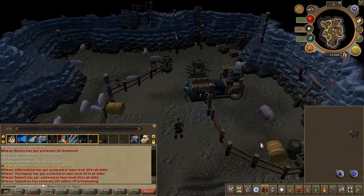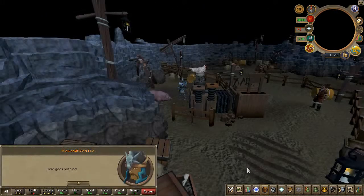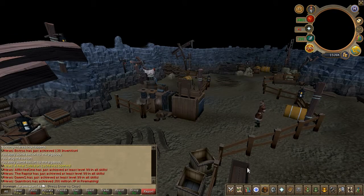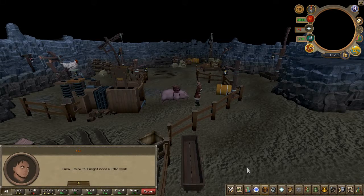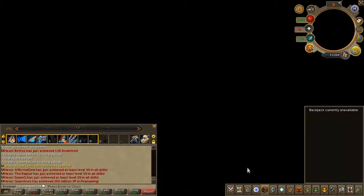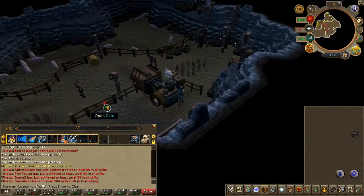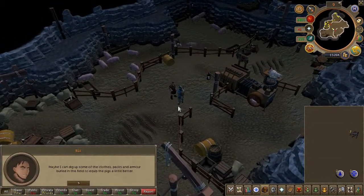Now you get to activate the pig machine — a cutscene will now play. After that, you can receive a pig. Go ahead and speak to Eli and choose the first chat option.